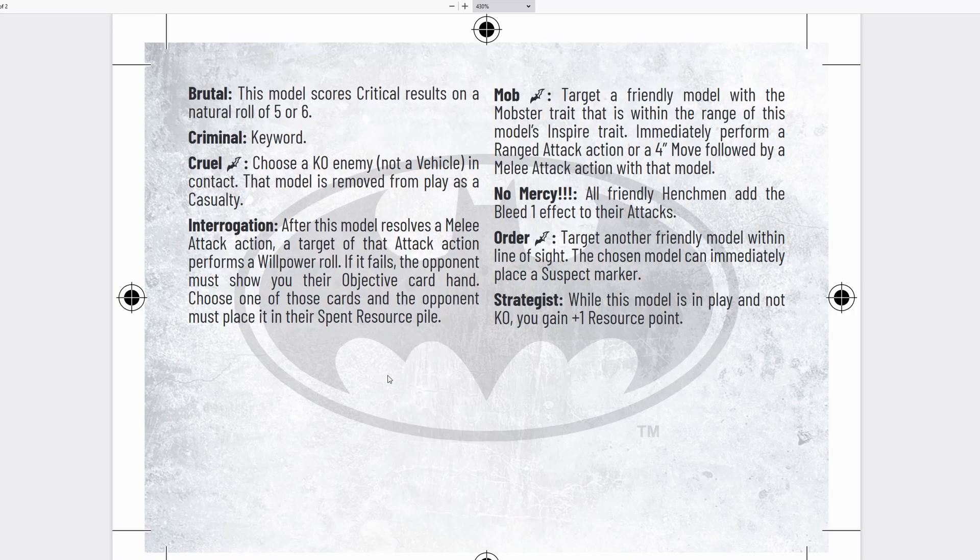Mob is a new special action: target a friendly model with the Mobster trait within range of this model's inspire trait, and that model may immediately perform a ranged attack action or a 4-inch move followed by a melee attack action. That is excellent — it allows you to use a special action to get another attack with one of your henchmen. I'm going to guess that a lot of the Pain and Money box set models will come with the Mob trait. So in theory you can attack with Black Mask using his awesome double blood gun, then use Mob to get another attack off — great for when Batman drops in the middle of your guys.